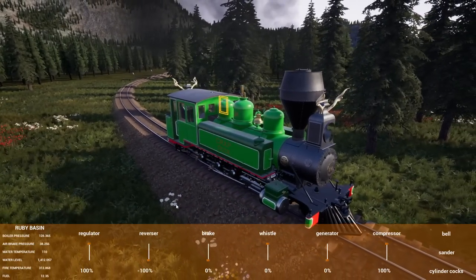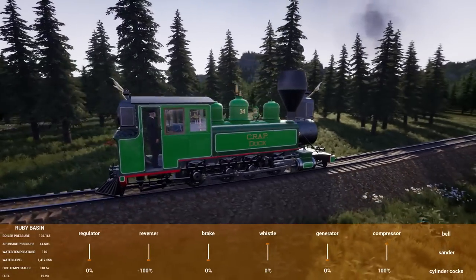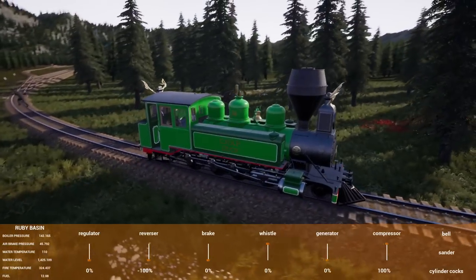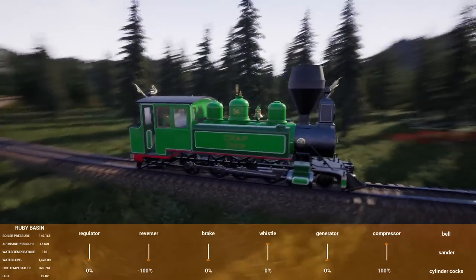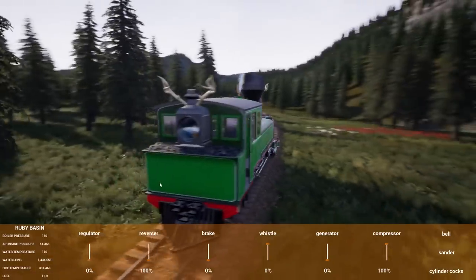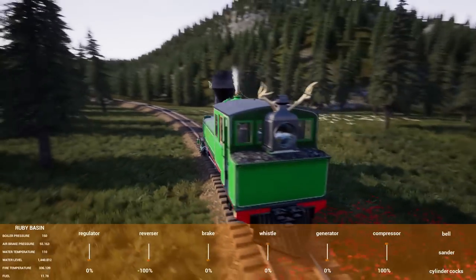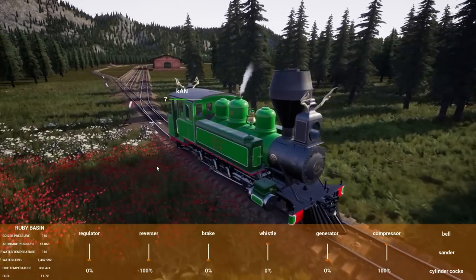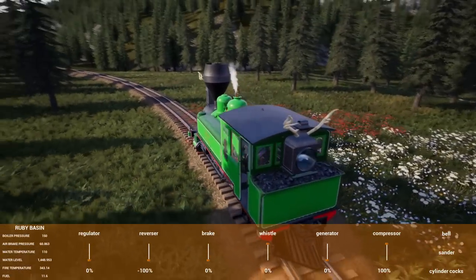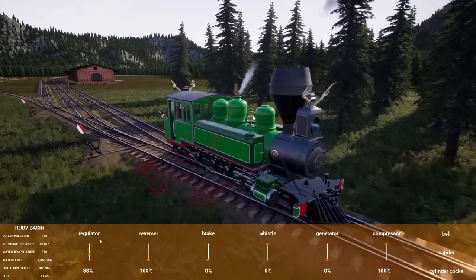The engine has an ungodly smokestack. They notice something unusual: there's a brake compressor inside the cab itself — right there with the crew. One of them remarks 'that seems like a safe place for it' sarcastically.